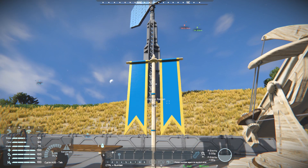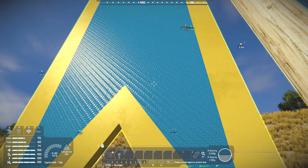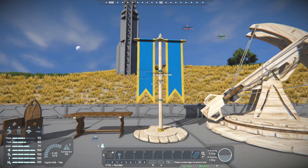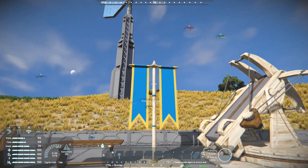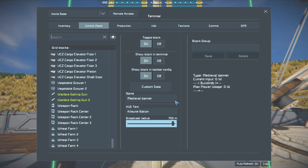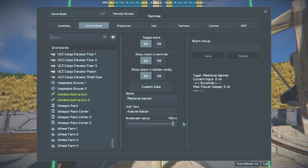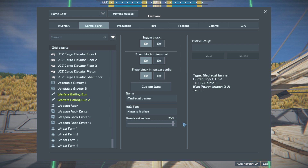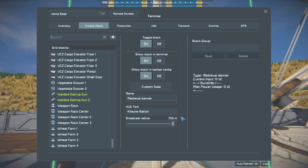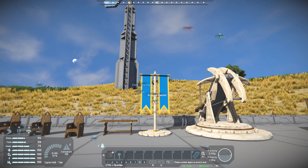And here you have a banner flag - the only block in the entire pack that can be recolored. You can see the blue there using the blue carbon skin - it has its color and skin changed to match your castle's flag colors in whichever way you want. And since it is a beacon, you can actually increase its range, and it doesn't need power. Flags don't actually need electricity to function - they're just there. It has a max broadcast radius of 750 meters, which is pretty helpful for setting up your area.